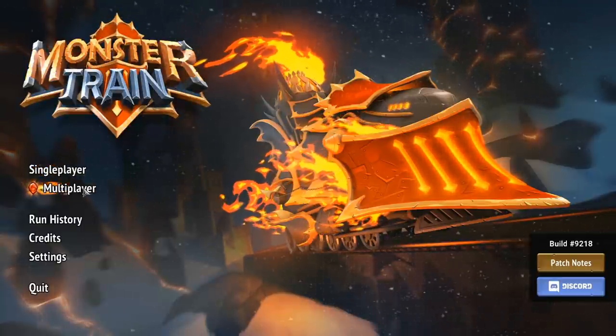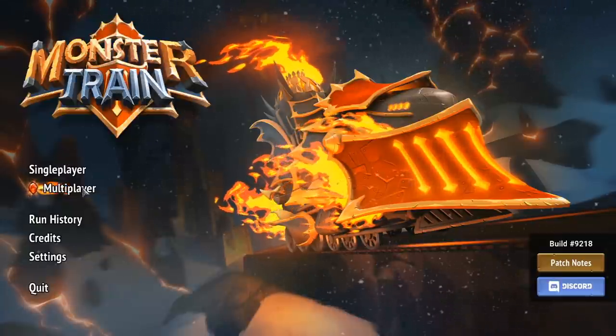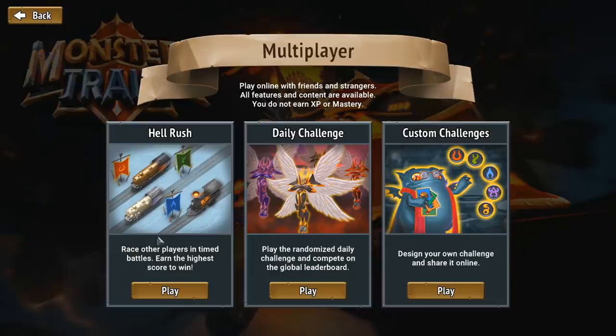In multiplayer, everything is automatically unlocked so that all players are on an even playing field. There's Hell Rush, which is a time trial mode — like speed running. You'll start on the starting line and try and go as fast as you can. It's like a play-fast mode where you don't have too much time to think and strategize and everyone's on that time pressure.